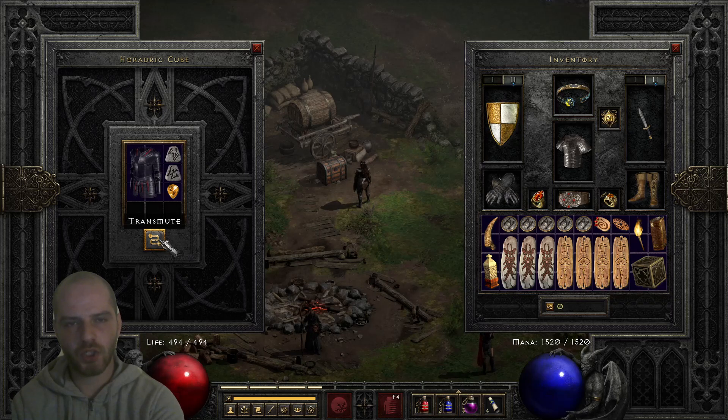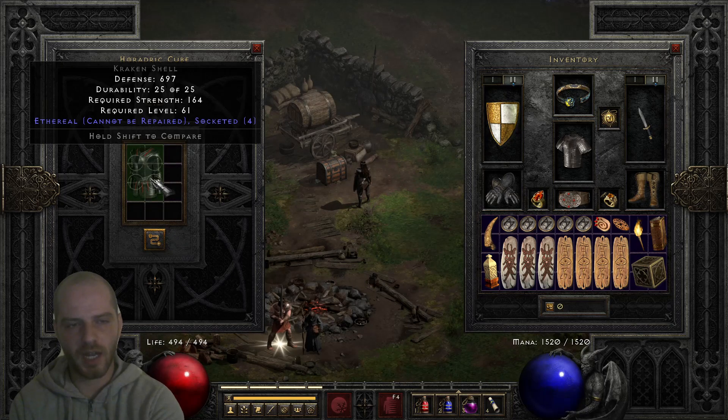Keep in mind it can roll between one and four open sockets for elite armors. Let's see what we got this time — we got a four open socket Kraken Shell with very high defense. That's a really nice base for a mercenary armor to make a Fortitude or a Stone runeword, for example.